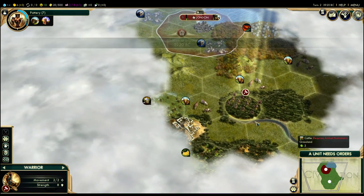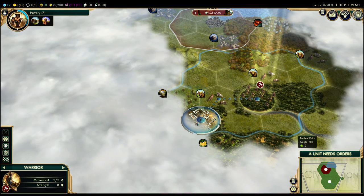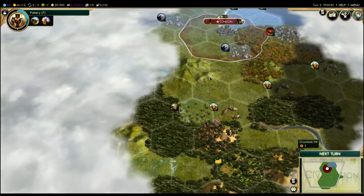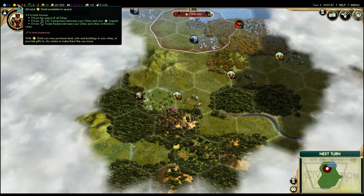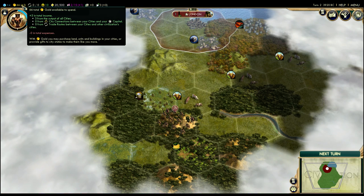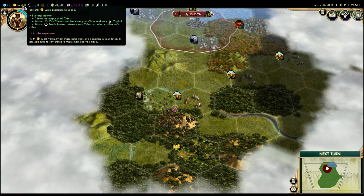You can also skip to the next turn by hitting enter. Again, our warrior needs a movement command. I'm going to drag all the way to the ancient ruins on this jungle hill and let's see what we get. We explored the ruins, found some treasures, and received 60 gold. That's fantastic. You don't know what gold can be used for yet, but obviously it's a good thing. We can see our total gold up here — we currently have 66 in total, and we're earning three gold per turn right now, because London is producing three gold per turn. Three per turn is not much, but at the start of the game that's pretty normal.